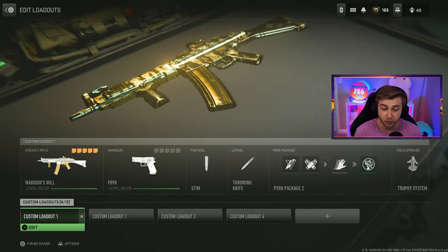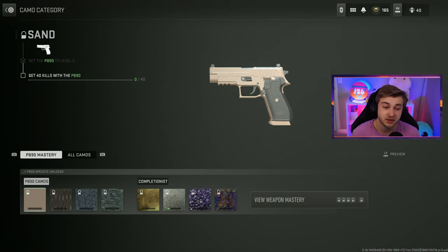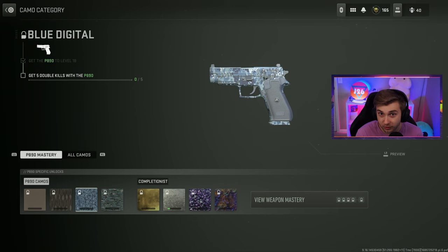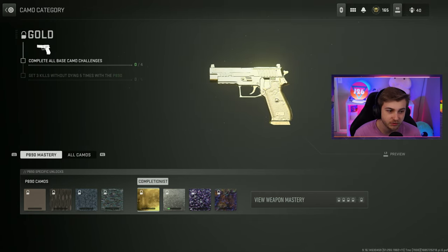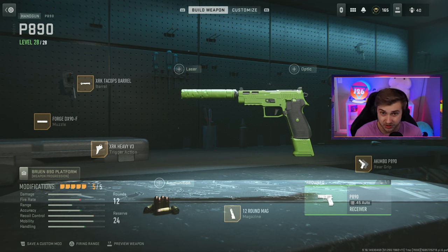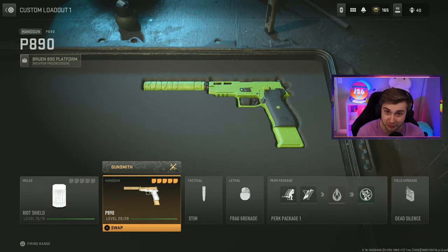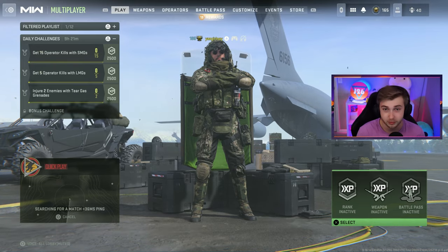I'm fully prepared for this challenge to suck, but the weapon I chose is the P890 — mainly because it probably needs the least amount of kills to get gold. We need 40 kills for the first camo, then 40 kills with a suppressor, 5 double kills — which I think is the lowest for any weapon in the game — and 10 point blank kills. The one thing I'm really scared of is getting 3 kills without dying, and we only have to do it 5 times, but it's gonna be bad. I'm using the riot shield as my primary because I feel like I deserve the turtle for this challenge — I even made it green to look like a shell.